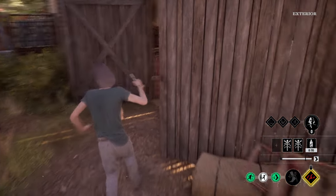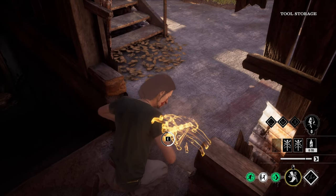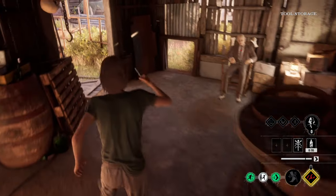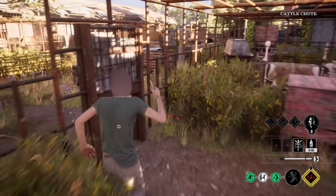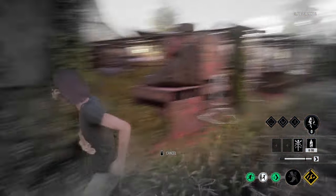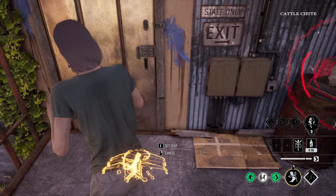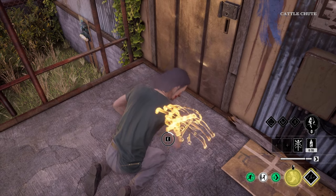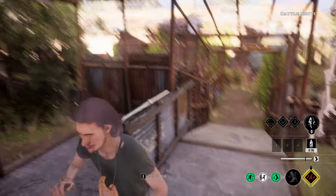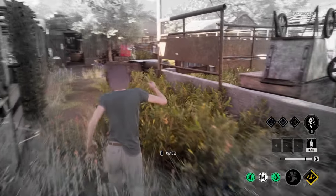Gotta be careful though with the pressure valve. Let's get over there to the slot house door. Hopefully Cook already placed his padlock there. No, he didn't. Okay, that's fine. At least I got a trap down. Where's the pressure valve? Looks like it's over there.